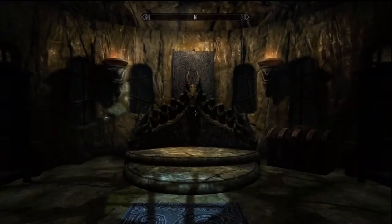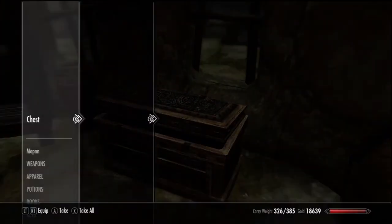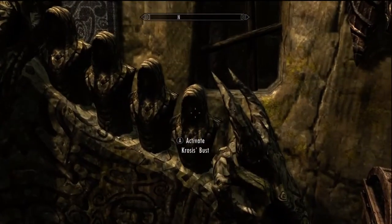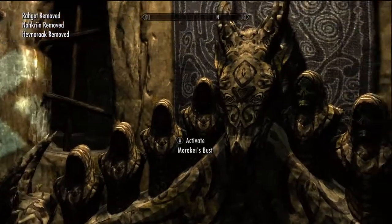What you're going to want to do is find the wooden mask on the ground, put it on, travel back in time, and place all the dragon priest masks you've found into their respective locations. Do that and you will unlock the final dragon priest mask.